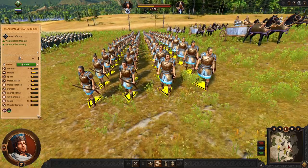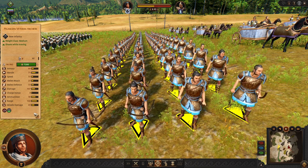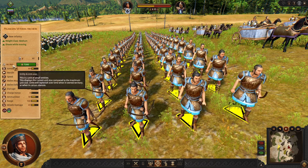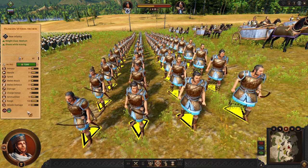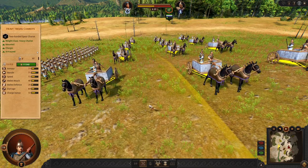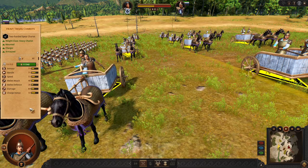We have the Pelasjan Veteran Archers. They are a tier 4 unit, so you are not going to have the best archers in the game. But 160 range, 45 missile damage, good armor — these guys are solid. They have 90 models instead of 80, so they will deal damage. Maybe they are not top tier, but they are solid nonetheless. Lastly we have Heavy Trojan Chariots. As a Trojan faction we have better chariots than our Achaean enemies, so we are going to do well.